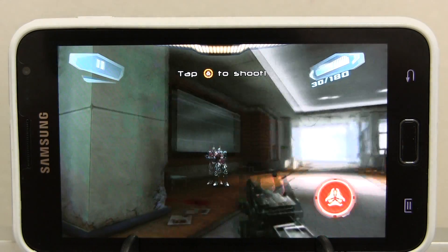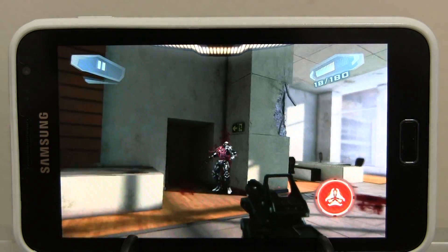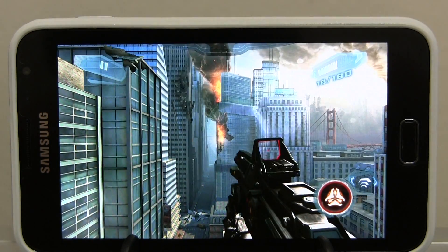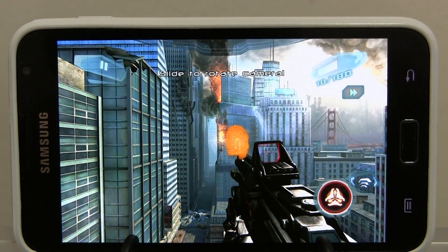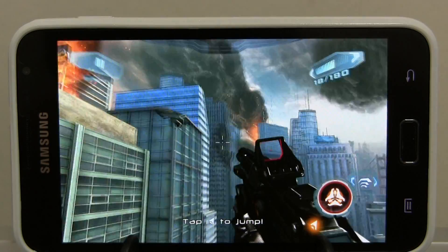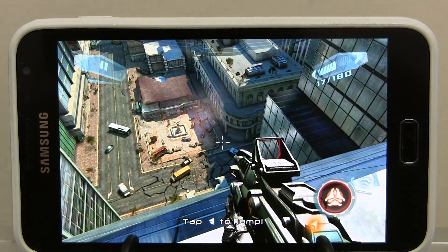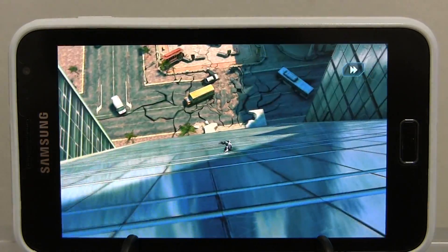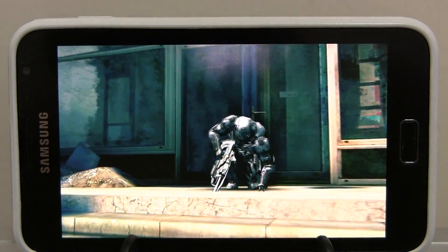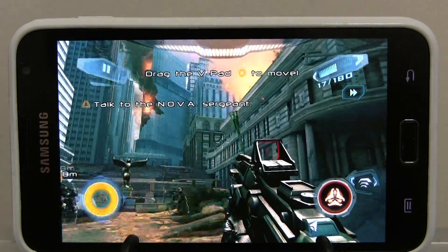So here we go. The background is kind of blurry and you can see the buildings — you don't have that normally, but you do now. It looks really nice, much better than the regular version. Now you'll see debris coming down, which looks really nice too. None of that is in the regular version.